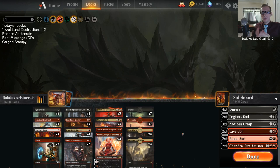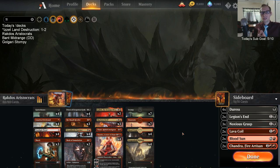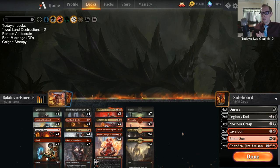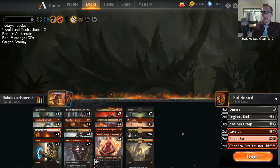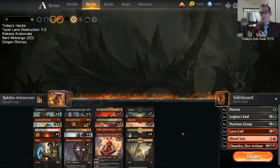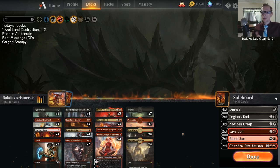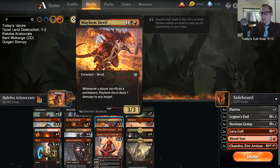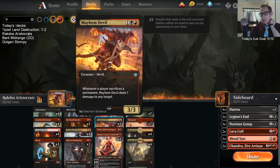For a little recap: if you don't really understand why this deck is called Aristocrats, that's a throwback to a Return to Ravnica standard deck built around Cartel Aristocrat and Falkenrath Aristocrat. Basically the Aristocrat name refers to playing small creatures that you sacrifice for some kind of profit. That's what we're doing - playing small undersized creatures that we sacrifice for profit, like Mayhem Devil, who deals one damage to any target whenever any player sacrifices a permanent.